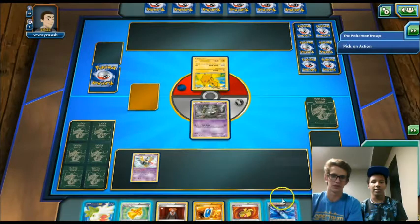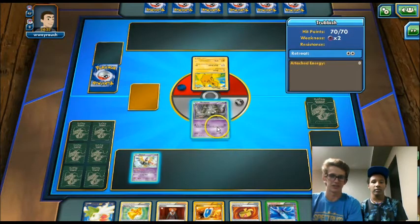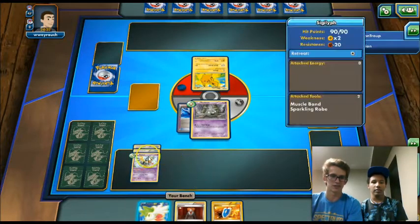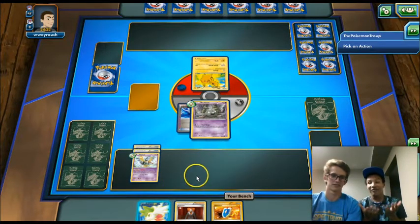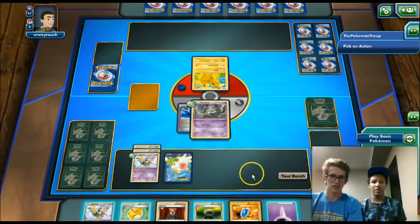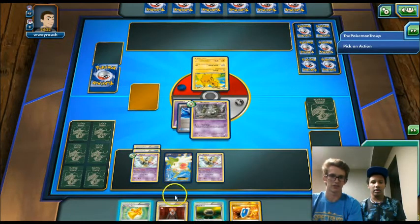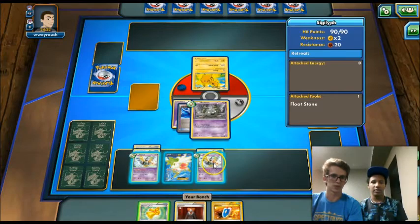He starts with a Pikachu, so we're going to see some Raichus. But he does have to evolve to attack, meaning he's probably not playing any Lugia. We're going to put a Life Dew on the active Trubbish, put a Muscle Band and a Sparkling Robe on the Sigilyph. We'll use Shaman to draw four cards. We'll attach a Psychic to the active Trubbish, put down that Sigilyph, attach a Float Stone to it and a Sparkling Robe.